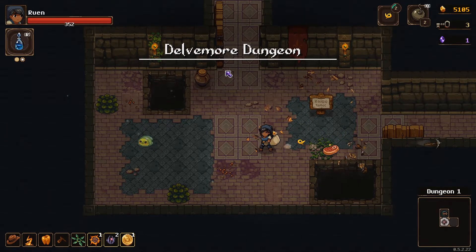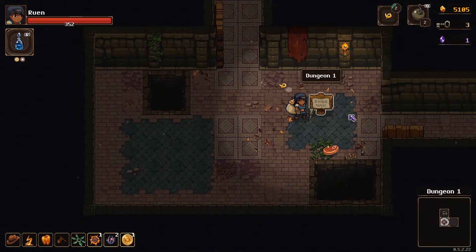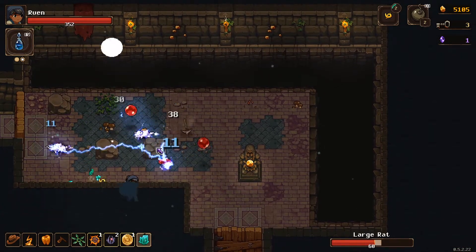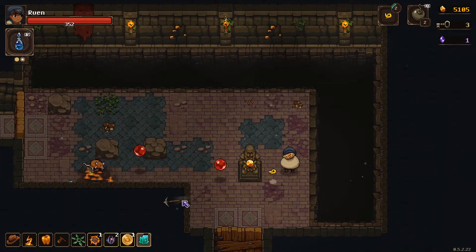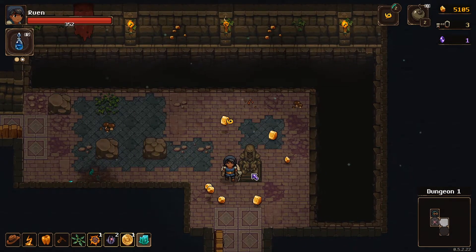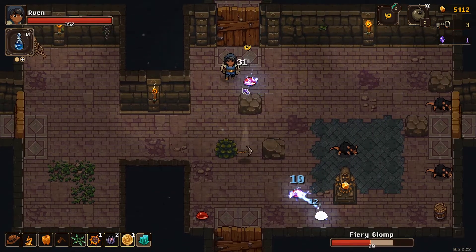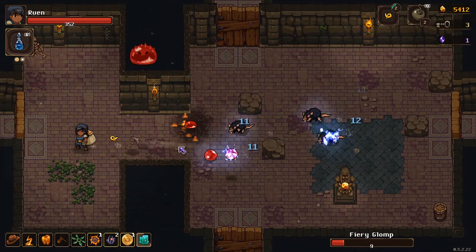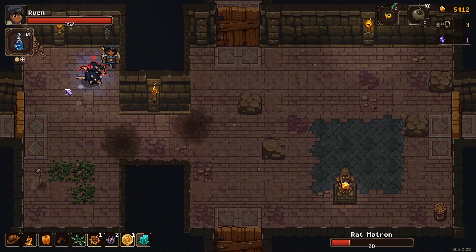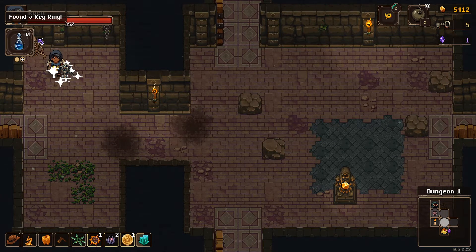A little bit of food — full HP. Let's keep on moving. We have to be very careful with this because of lightning bugs. I really wish we had the floating shoes because there's a lot of gold hidden away. He's probably going to come back to life. Oh no — we actually found a key ring! That's actually great.